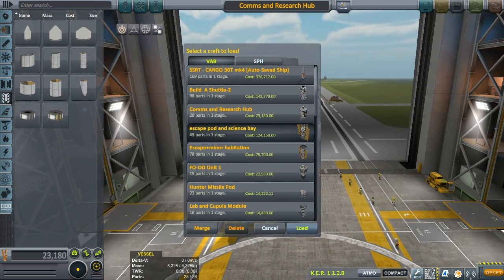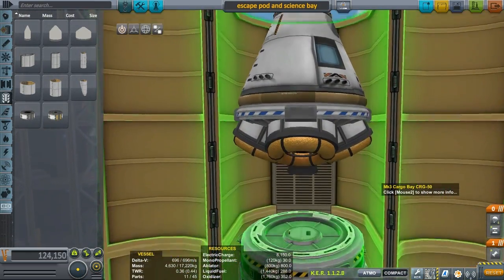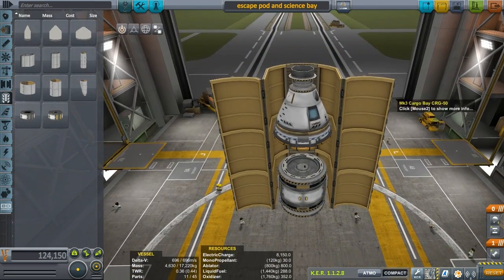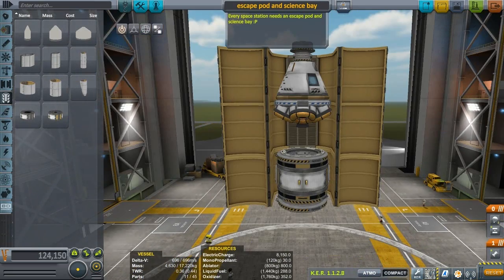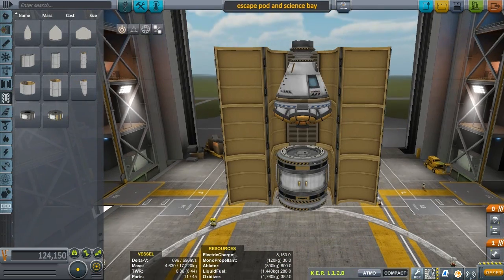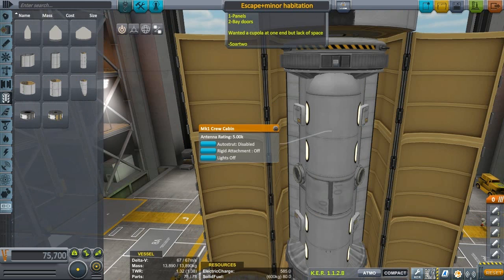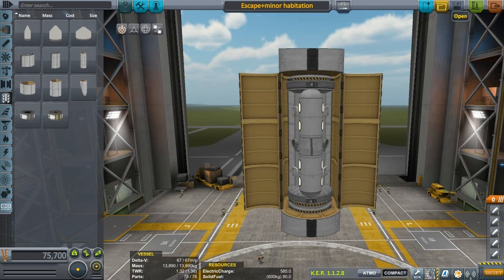Escape pod and science bay. That's a neat little escape pod and science bay. That might work. Part count's kind of high, but, well, you know. Every space station needs an escape pod and science bay. Escape minor habitation — one solar panel, two bay doors. Wanted a cupola at one end but lacked the space. That's pretty cool.